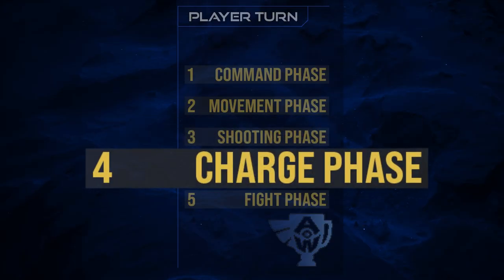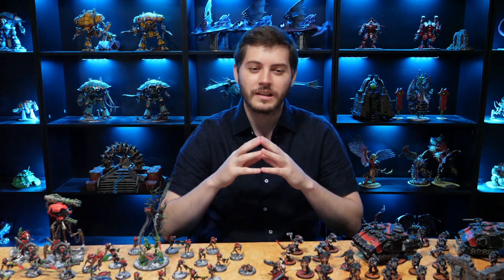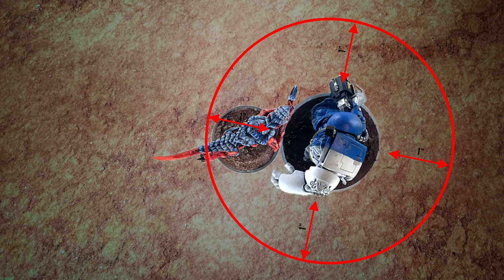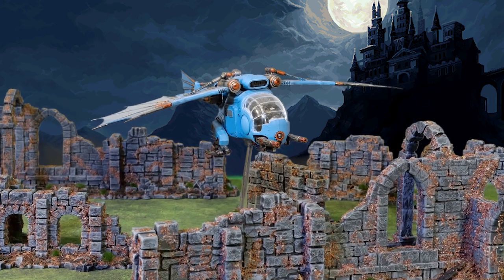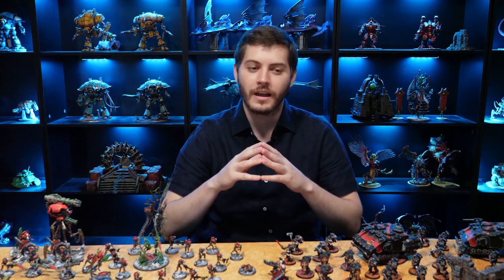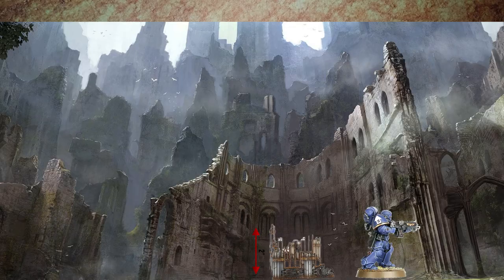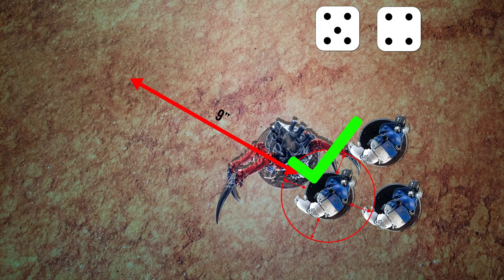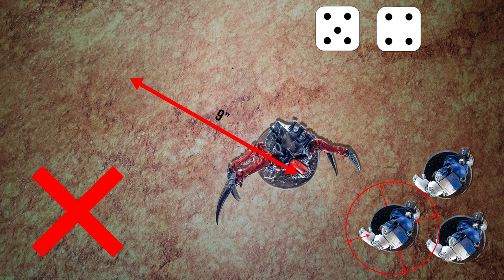Let's move on to the charge phase. First, select an eligible unit from your army who can make a charge move. A unit is eligible to charge if it did not advance or fall back, if it's not within engagement range of an enemy unit, and if it doesn't have the aircraft keyword. The selected unit can declare a charge against any enemy units within 12 inches as charge targets — they do not even have to be visible. Next, roll 2D6. This number is your charge roll and is a distance in inches. If moving your models up to your charge roll allows your unit to end that move within engagement range of every unit you selected as a charge target, you successfully charged. If not, the charge fails and you cannot move this phase.